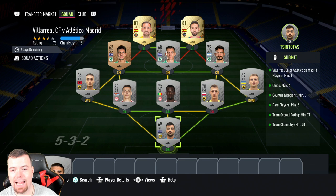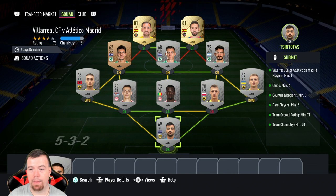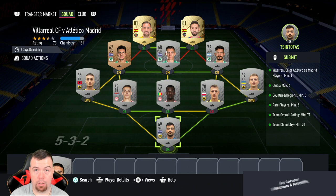Let's get into the Villarreal vs Atletico Madrid SBC. You need one player from either club — I went with Villarreal's Paco Alcacer, and I have Morales because you need two rares. Clubs max six, so it's an awkward one. I went the Greek league — very cheap and easy to get players at literally minimum price. Because there's only about five teams in that league, it's a no-brainer. Go for a league with hardly any teams and it's easy. Nationalities need a minimum of three; I've got eight.